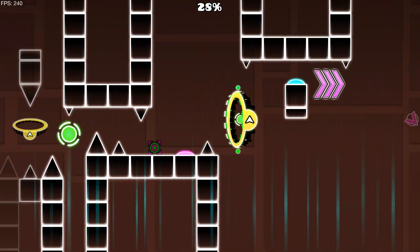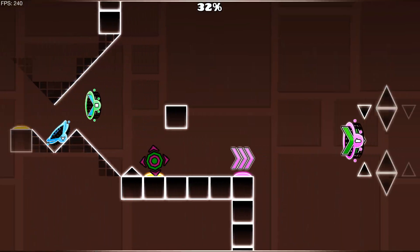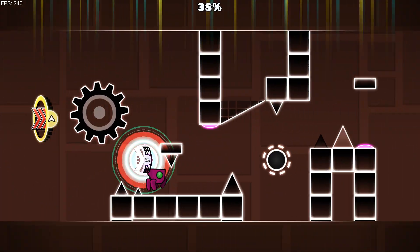Some of them I think are a little bit much. Like for example, in the 2.2 version you get the spike right here instead of that, so it's pick your poison.